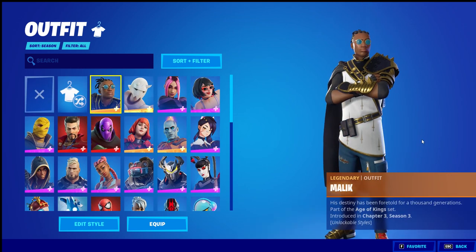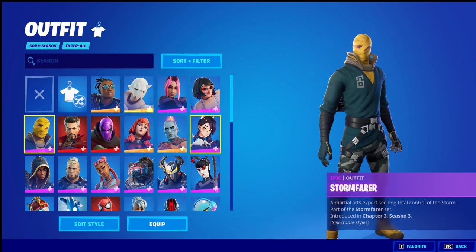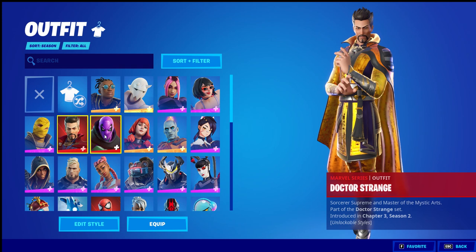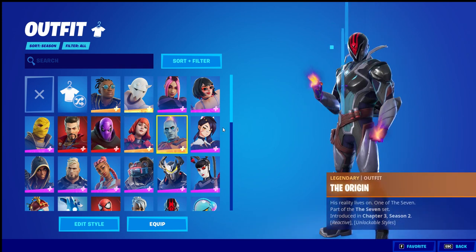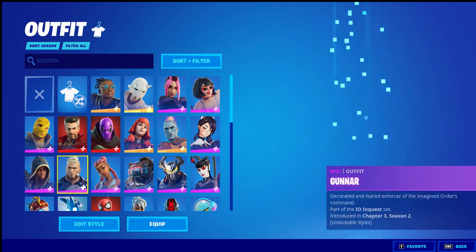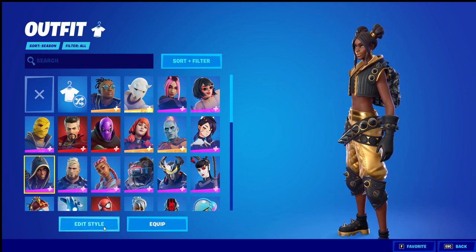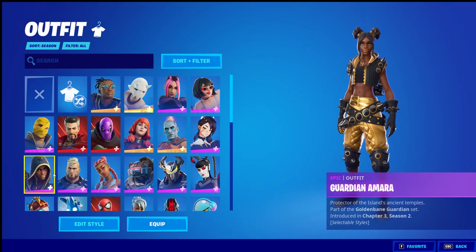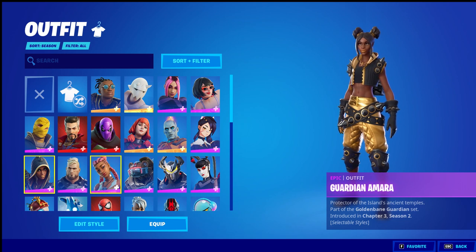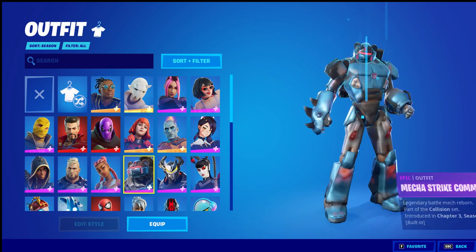First we got Malik — battle pass, battle pass, battle pass, you guys know I already have this stuff. Got Dr. Strange, Imagine Prowler, all this stuff. I got the golden Bane. She has two styles — she came out and I think she might still be in the shop, but she's not. Anyway, I got one crew skin pack.